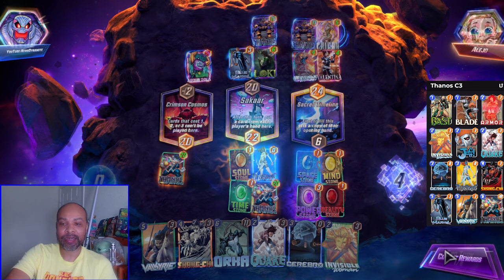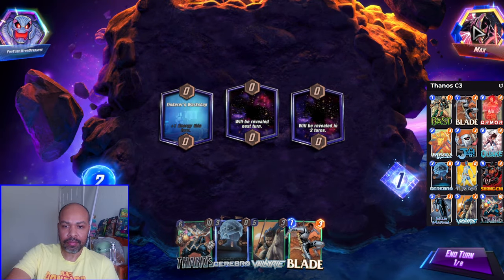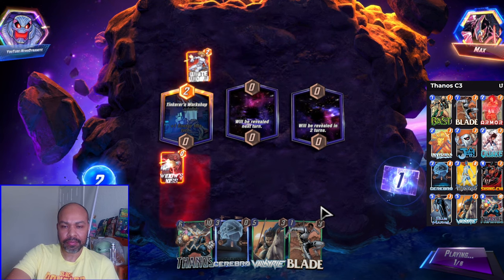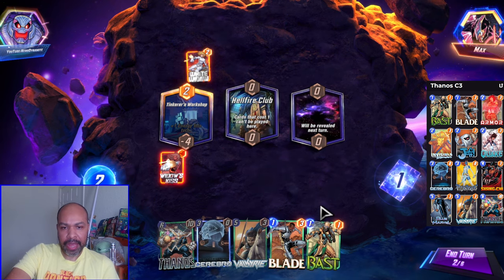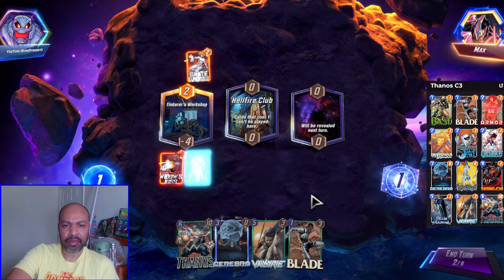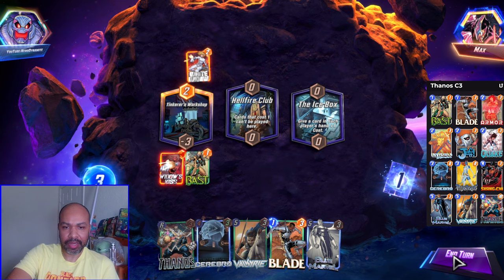Okay, next up we have Max. We have Cerebro and Valkyrie in hand — that's a good pair. A regular deck. I definitely don't want to play Blade to discard my Valkyrie. Blade is in the deck really just for a last-turn three-cost card. I suppose left will be my Valkyrie lane. Bast is nice — now do I think they're gonna clog me left? If I Bast, I guess I should Bast here, and then now I stop playing left.